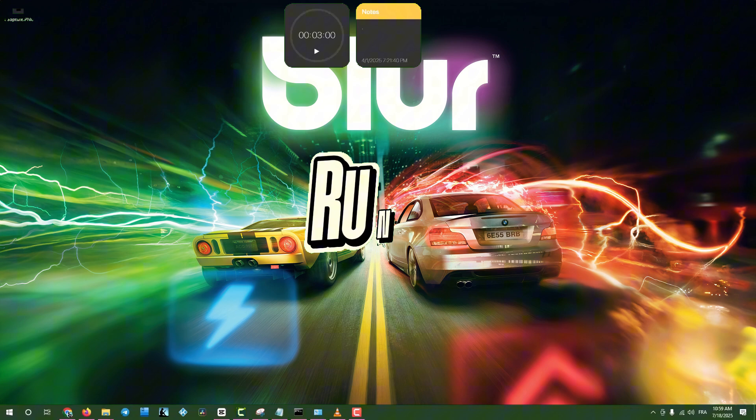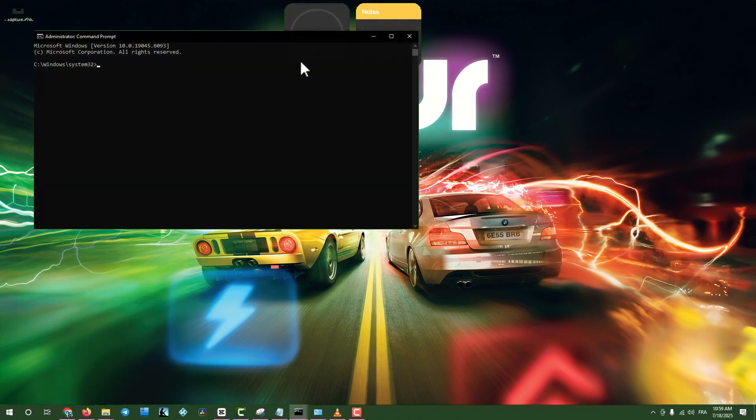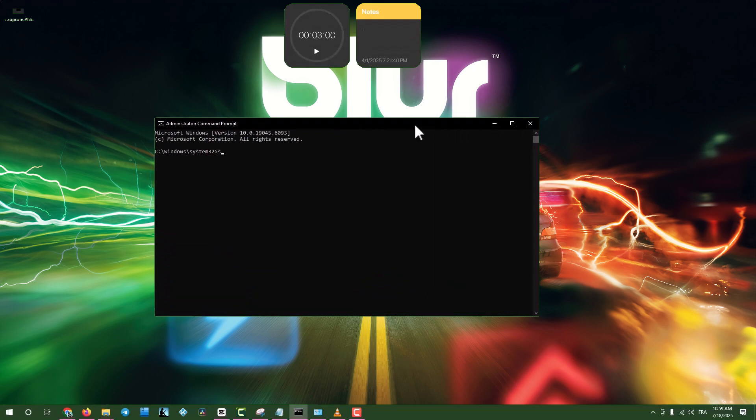Step 10: Run System File Checker. Click the search box, type CMD, right-click Command Prompt, and select Run as Administrator. Type SFC /ScanNow and press Enter to repair corrupted system files. Wait for the process to complete, close the window, and restart your computer.